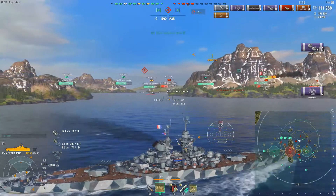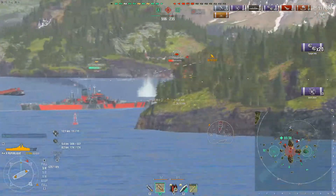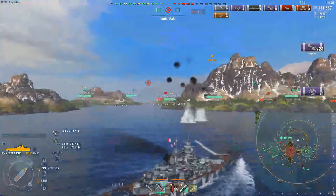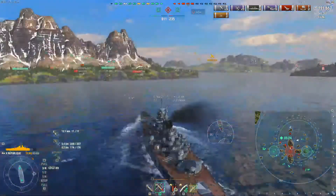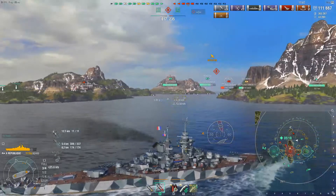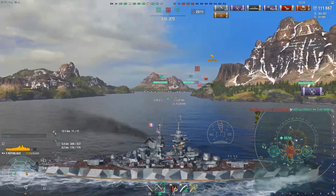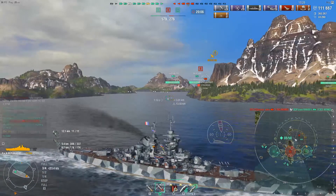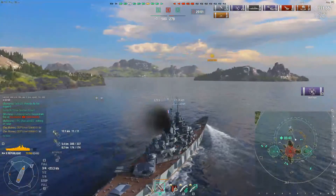Trying to help out Chen against this Richelieu, but we do have an enemy torp plane inbound. Can we actually dodge this? Managed to actually get away with that — just because it was dropped a little bit close and we did turn in. That's actually a really good tactic: turn in whenever a CV is dropping on you. Unfortunately Chen has gone down to the Des Moines because he had two options — show broadside to Richelieu or show broadside to Des Moines — and unfortunately he was showing a lot of broadside to the Des Moines.